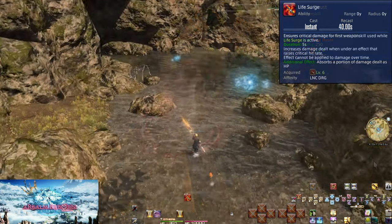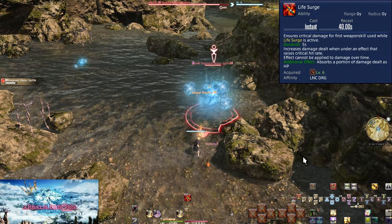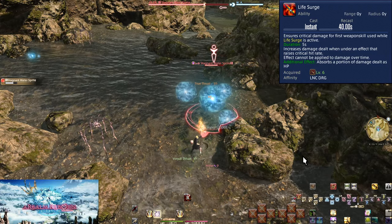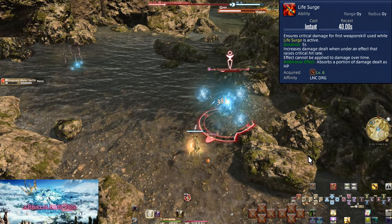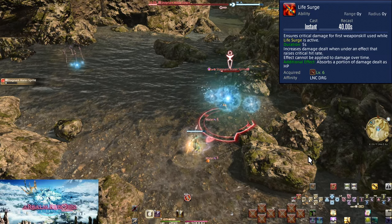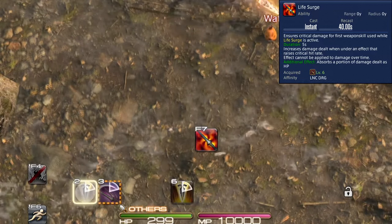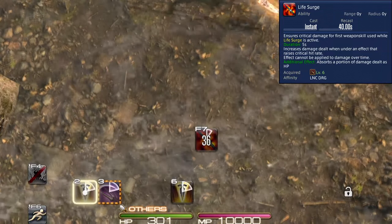Level 6, Life Surge. On a 40-second cooldown, this is our first off-global, or OGCD, ability. It lasts for 5 seconds and ensures the next weapon skill you use will do critical hit damage — a key distinction since Dragoon has a heavy emphasis on attacking abilities. It also heals a very small portion of the damage dealt. This has one main use: buff your strongest weapon skill to guarantee it does critical damage. At this moment, that is going to be Vorpal Thrust. Weave in Life Surge after True Thrust so that your Vorpal will do critical damage. We'll talk more about this later as we'll be moving Life Surge to buff other attacks.